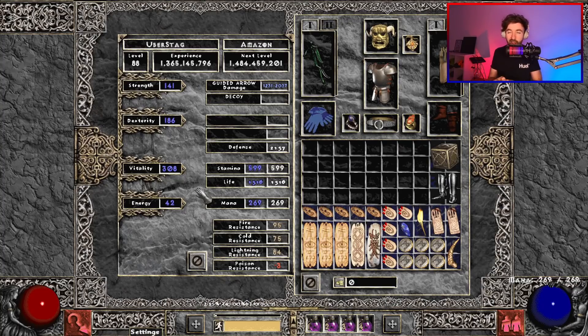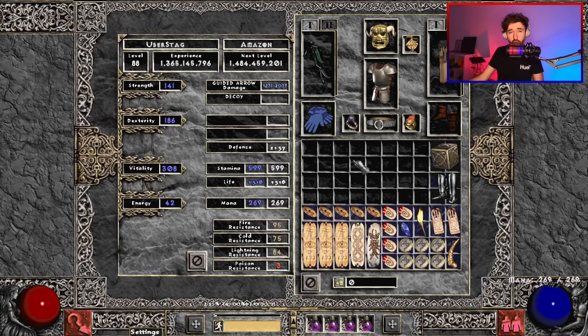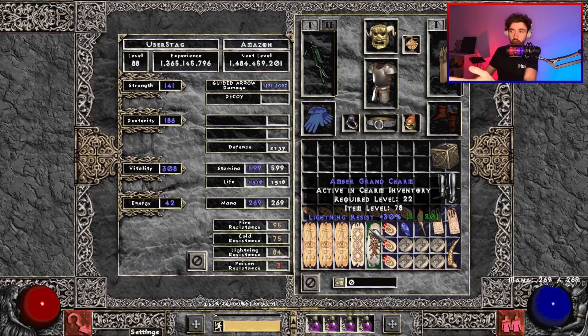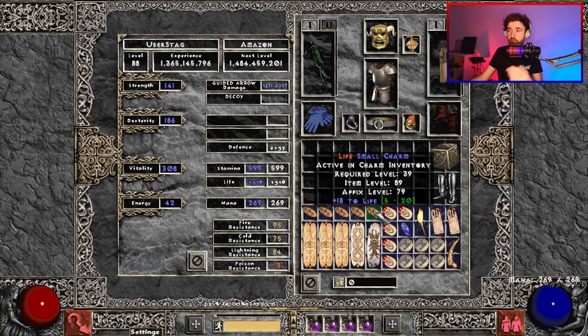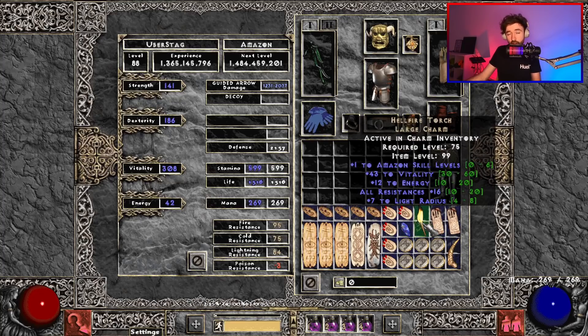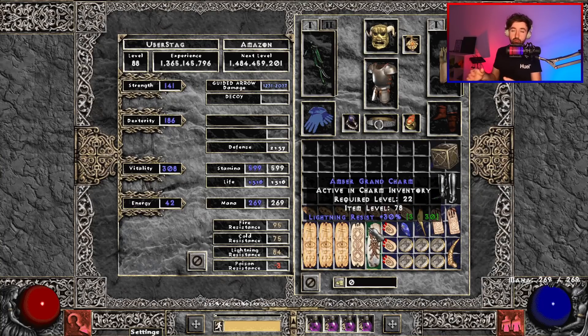While on the topic of vitality and resistances, this very much covers what you should look for in your charms. You want to make sure that once you have your gear on, you're using charms to cap out all of your resistances if they aren't already. In my case I have a full light res scaler and another full cold res. Once you have capped resistances — the most important thing from your charms — you then want to try and fit in life where you can: 17 to life, 18 to life, all nice. And of course fitting in damage as well will just make things a bit faster. Torches and Annihiluses really help with high vitality and resistances. Long story short: make sure all your resistances are capped, and you want life and damage where possible.